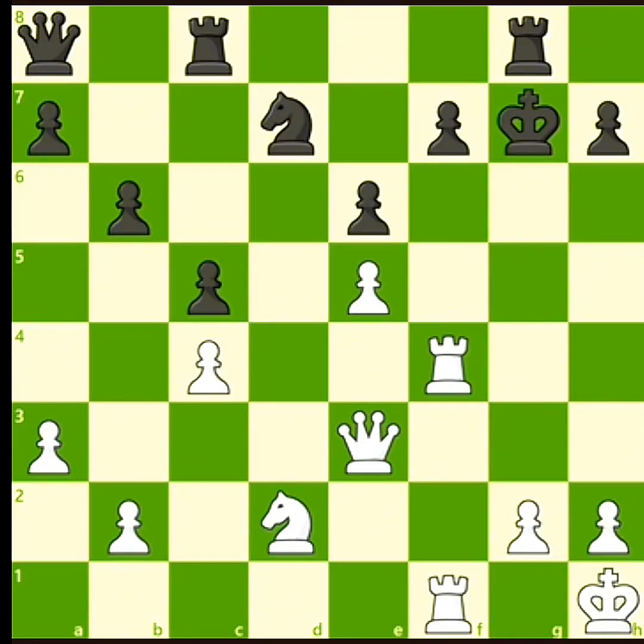In this position, white has a serious advantage. White's pieces are far more active than black's, and notice that white has doubled rooks putting pressure on f7. Black's king looks a lot weaker than white's king, and it looks like white has a crushing tactic. White plays rook takes f7 check, forcing king to h8.